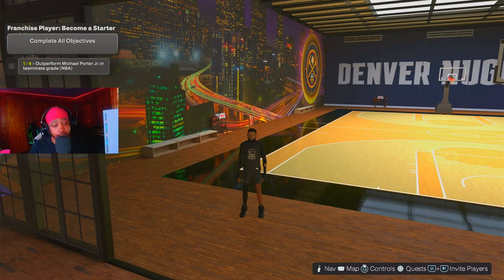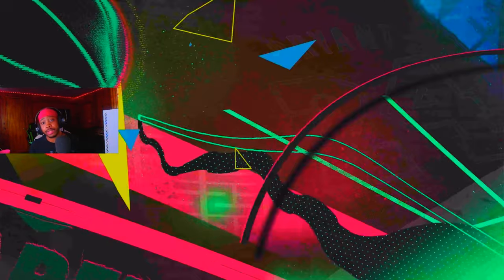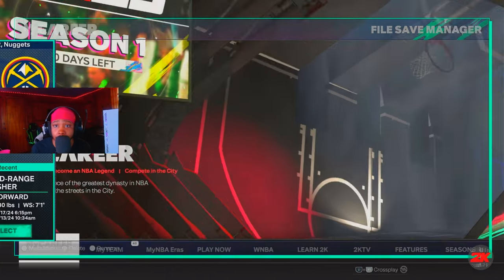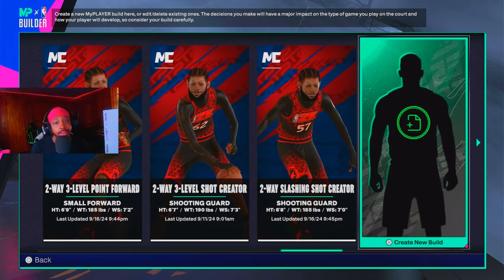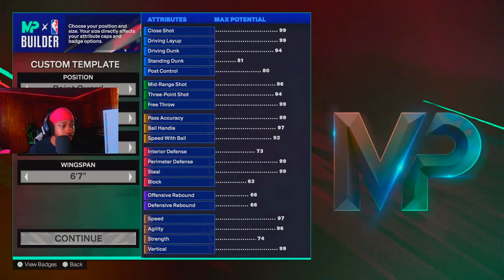I'm gonna show y'all the build and show y'all the way I made mine — I made mine a little bit different because I feel like I got dribbling down packed with a lower dribbling rating. Make sure y'all subscribe, like and share this to a friend that wants or needs a build like this. If you got a friend that's a guard or an iso player, send it to him — this is a tough build.